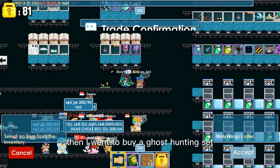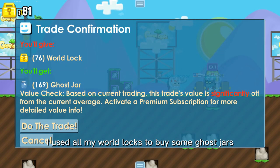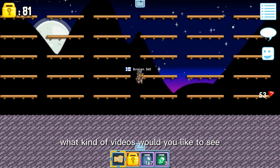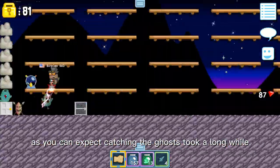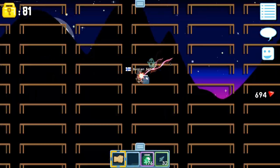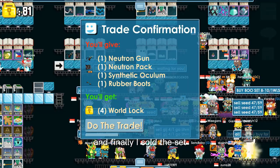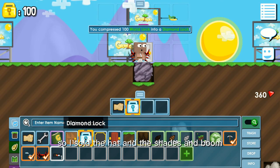Then I went to buy a ghost hunting set. The guy wanted to give me these items as a bonus. I used all my world locks to buy some ghost jars — it's time to catch some ghosts! As you can expect, catching the ghosts took a long while — this part of the video is in 128x speed. This is the last ghost, and this is everything we got. Then I sold the ghost in a jar, then sold the seeds, and finally sold the set. We were so close to our goal of one Diamond Lock. So I sold the hat and the shades, and boom — we had it!